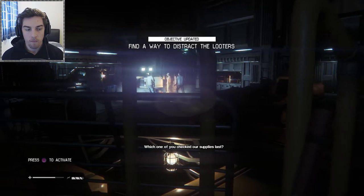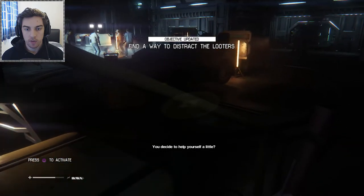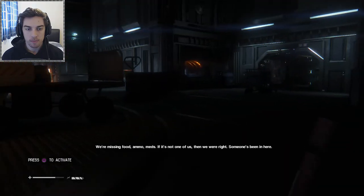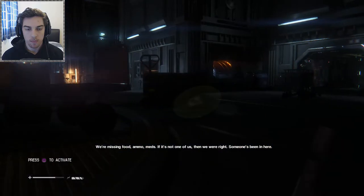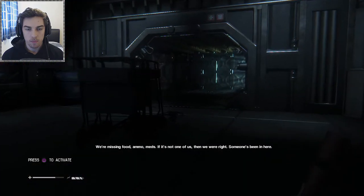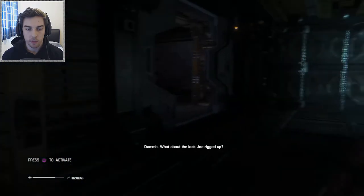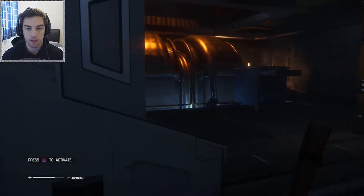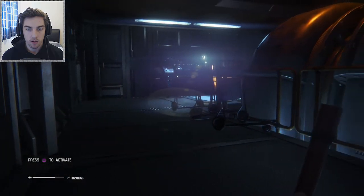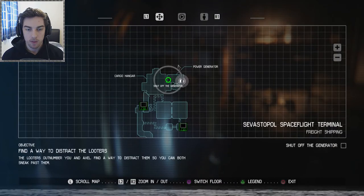Alright, just checking on the map to see where the generator is. So they're all facing the other way, we can go through here safely. Hopefully there's no one else in here. The generator is going to be in here somewhere — on the map it looked like it was over here. Let's get to it, it's on our left. Is this it? Yep. Okay so they're going to come through the door we just came through, so we're going to go through here.